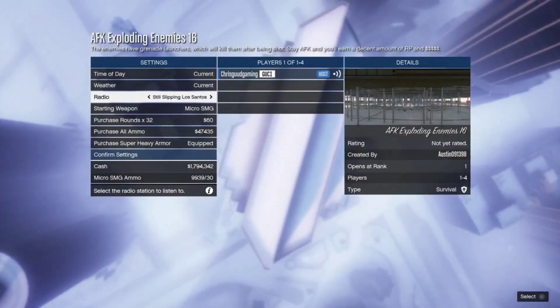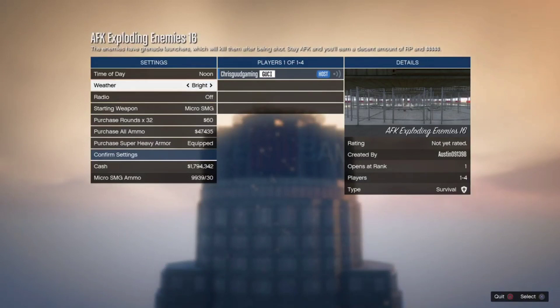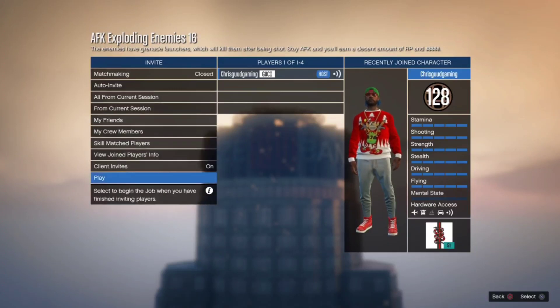Once you guys load in here, you can change the time of day and the weather. I put mine to noon and Bright — it'll be extra sunny. Scroll down, confirm the settings, scroll down again and hit Play. But wait — before you guys hit Play, if you have any friends that you want to make money with, bring them in here. The more people you guys have, the more money you will make. With four people you guys can make almost a hundred K every 20 rounds. Solo is still a lot of money, but if you have some friends or family, bring them in and you guys make millions and millions of dollars.